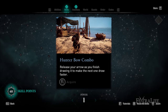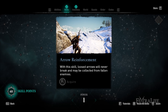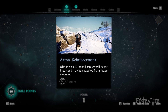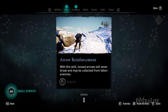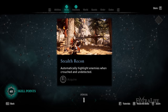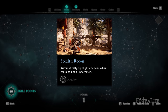Off to the left is Emergency Aim, which snaps your bow to a target detecting you so you can pick them off before they sound the alarm — good for bow builds. Up and to the right is Hunter Bow Combo, which lets you fire your next arrow more quickly if you release the first at the end of your draw. To the right of that is Arrow Reinforcement, which prevents arrows from breaking whether you hit or miss, so you can always retrieve them. Below that is Stealth Adrenaline, which grants adrenaline when pickpocketing or looting chests in restricted areas — very good for stealth builds. To the right is Stealth Recon, which automatically marks enemies when you're crouched and undetected — a nice quality-of-life skill.